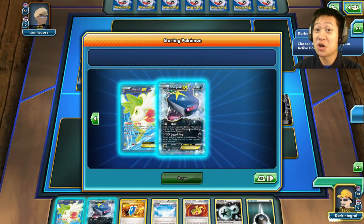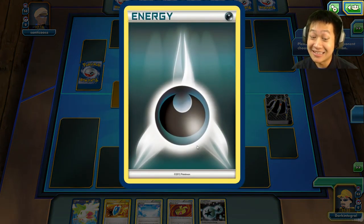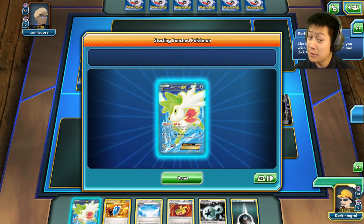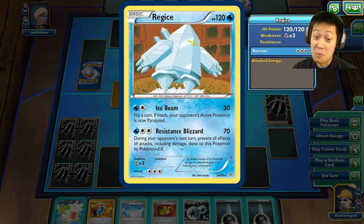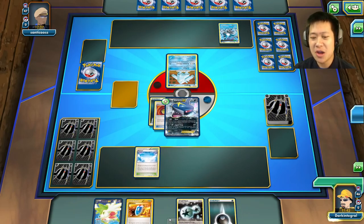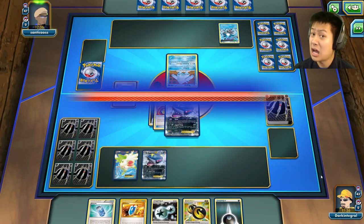Welcome to another serving of Shark and Chicken. We're going to start off with Shark. I got Sky Field, I got Shaman, I've got the energies - I think it's going to be a good start. The opponent has Regi Ice. I'm going to attach Muscle Band, attach an energy, drop down the Stadium. Now that my hand is low I can refill it back up with Shaman - six cards. Throw down another Sharpito and end my turn.